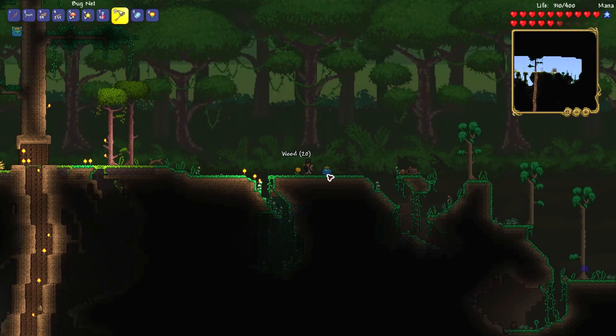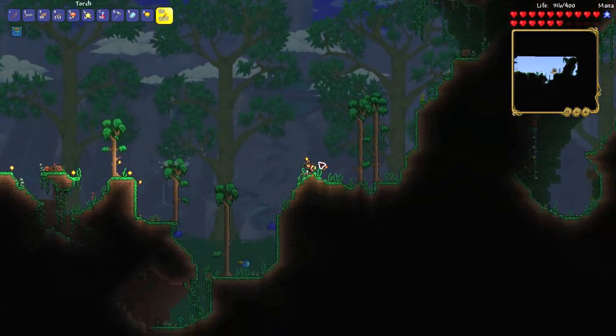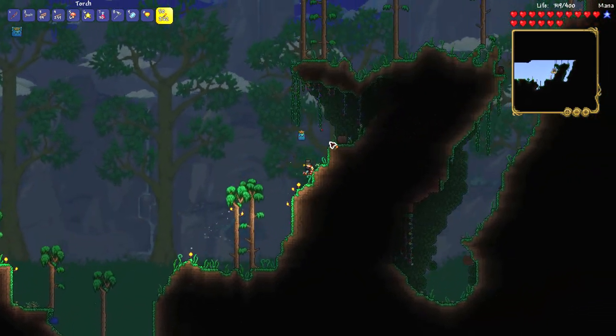You can also get them by fishing wooden crates and opening them. They have a small chance to be inside wooden crates from fishing.